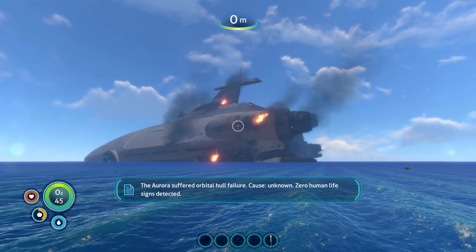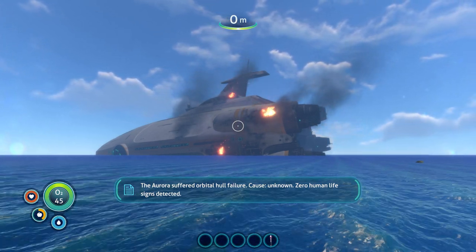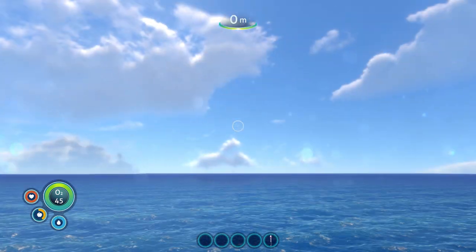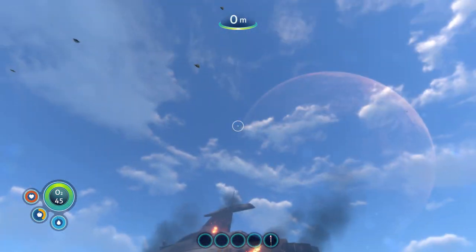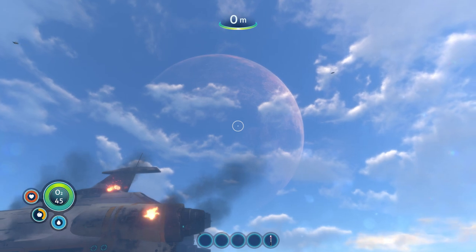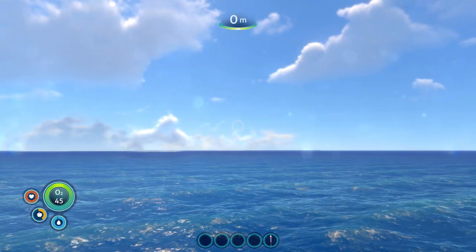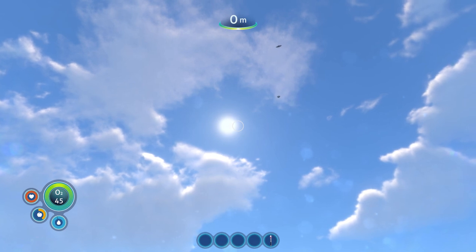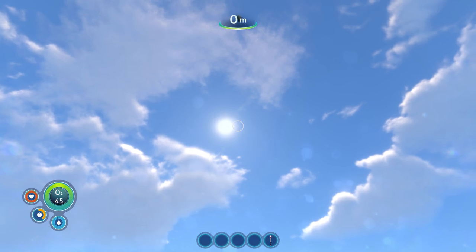The Aurora suffered orbital hull failure. Cause unknown. Zero human life signs detected. And nothing but water in every direction. That planet or moon is really booking it across the sky — it has a fairly quick orbit. The sun is around here somewhere, and as you can see it's moving fairly quickly too. So the day-night cycle here isn't going to be very long.